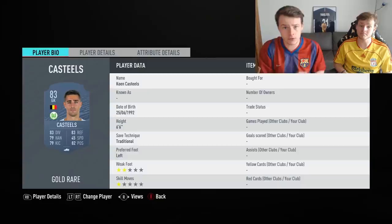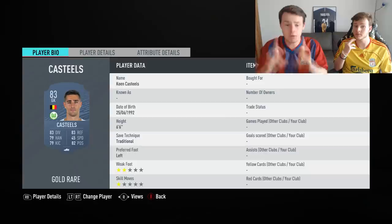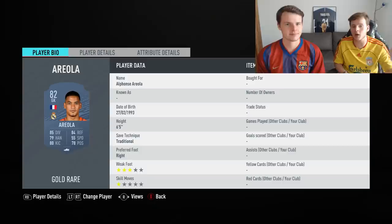Now it's time to talk about the goalkeepers. The best cheap goalkeeper on FIFA 20 in our opinion is Quentin Castiles — the man is 6'6". We've played more than 100 games with him before deciding to upgrade. But for only 2,000 coins on the market currently, he's one of the best options you can go for, and he links to multiple great players.